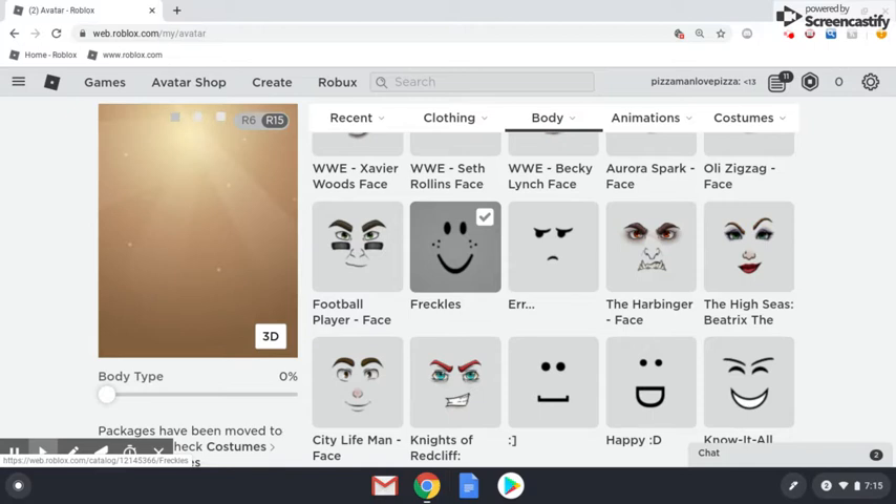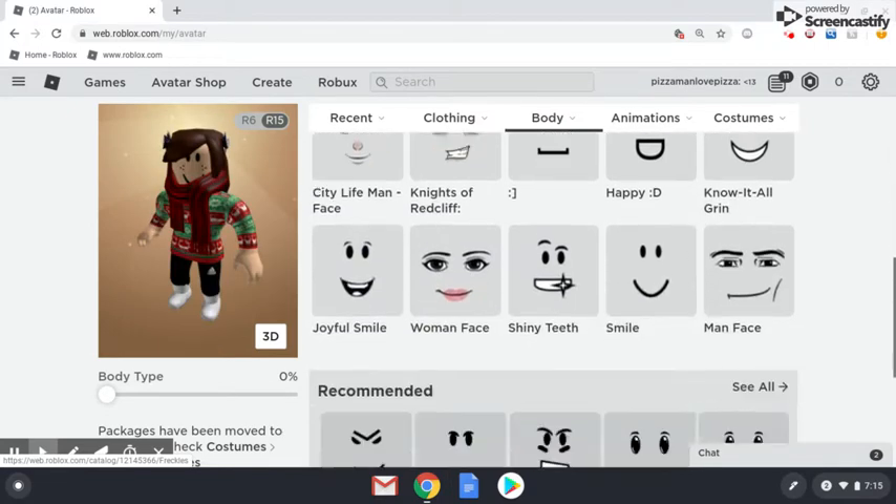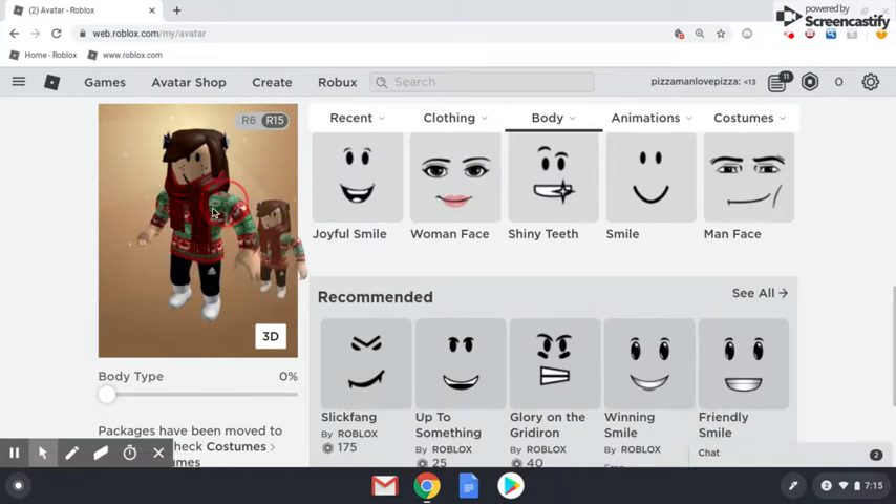The next one is we gotta search for the freckles — I don't even know how it's pronounced, but you can use this face. I'm using it because it's cute. In total we're gonna add: 10, 15, 16, 85, 90, 95 Robux in total.